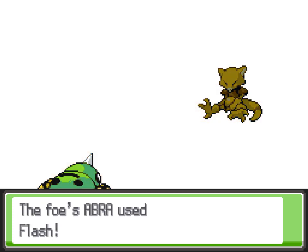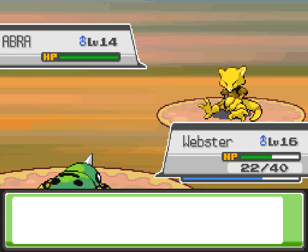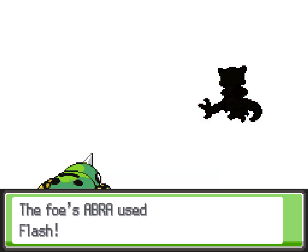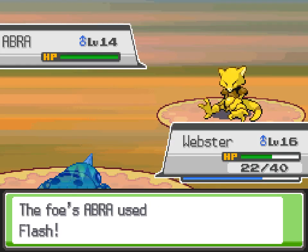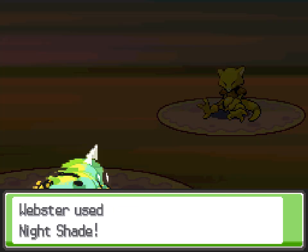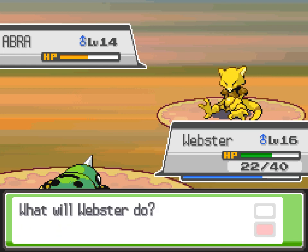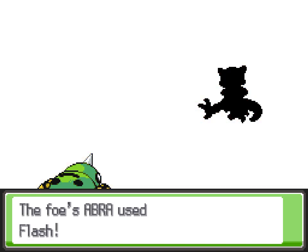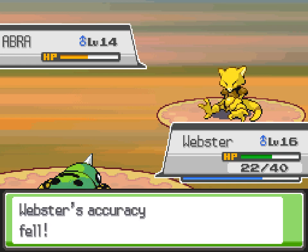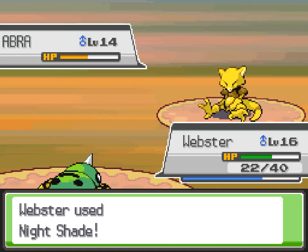That and a Graveler will do you good things. Here it's also a good opportunity for Webster to get some experience, because this Abra can't do anything except use Flash, which lowers accuracy. While that's annoying, it also means Webster won't take any damage, so I can just use Nightshade and take care of it. Webster isn't getting a whole lot of action recently, so this is a good thing.